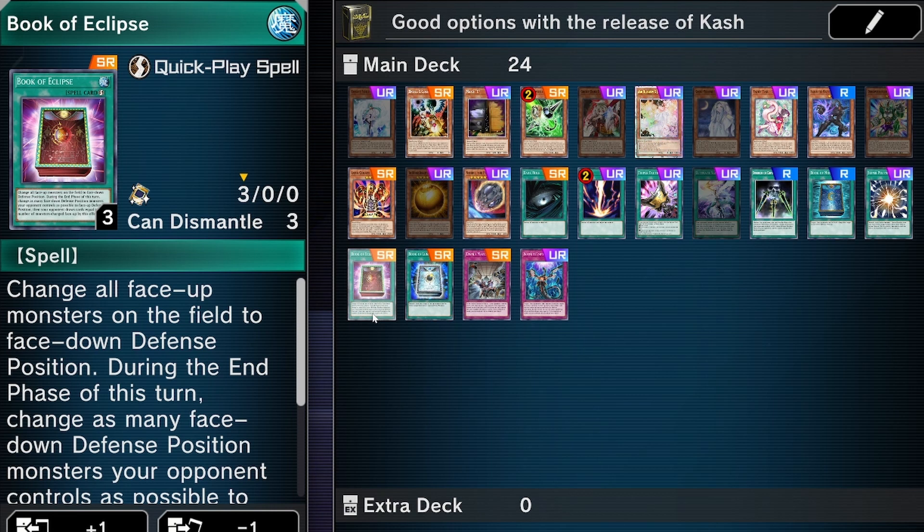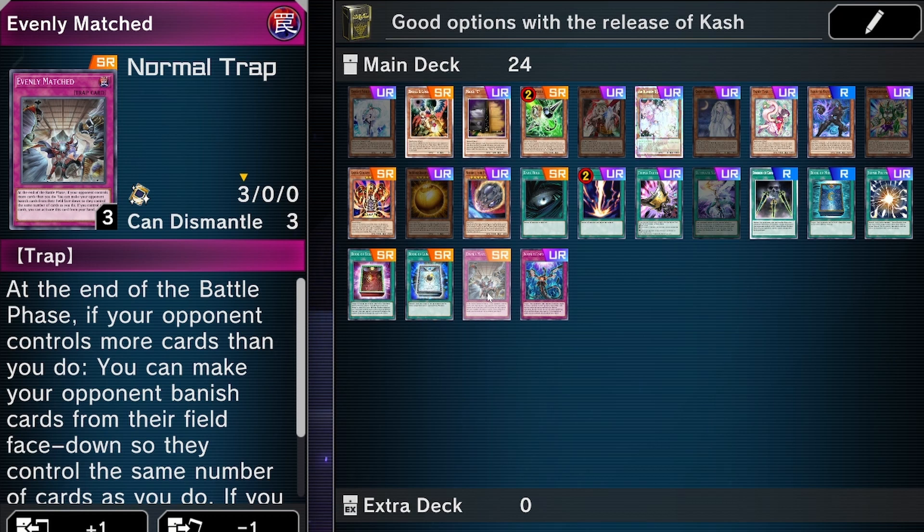That makes Book of Eclipse the most popular Book to use in the upcoming format to deal with Kashtira boards and other disruption boards. Evenly Matched is an okay option, but it's very slow against Kashtira. If they lock you at full power, they'll see it coming and lock your spell and trap zones before you can activate it, wasting your battle phase. It's still okay for this format since Kashtira isn't at full power, but it's not the best option against them.